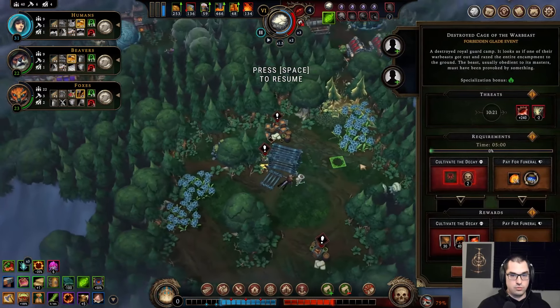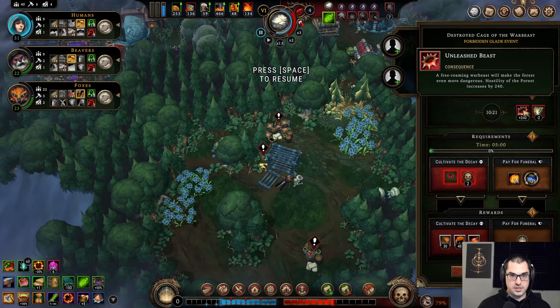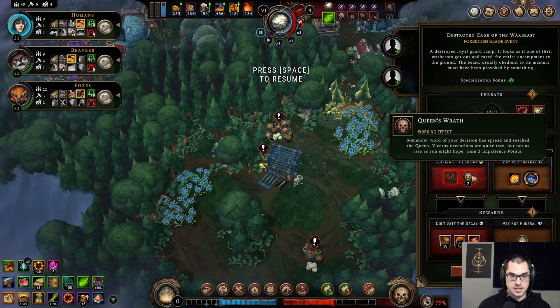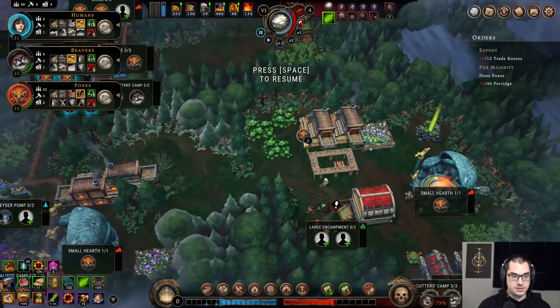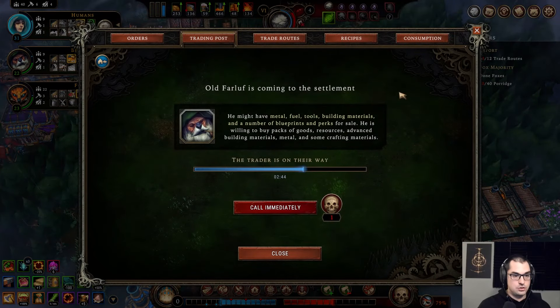Destroyed cage of the Warbeast — pay for the Warbeast's funeral. Cultivate the decay. What are my traders doing? Two minutes — come now please.